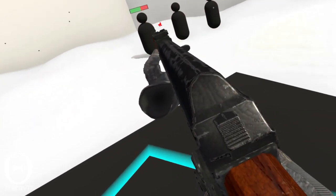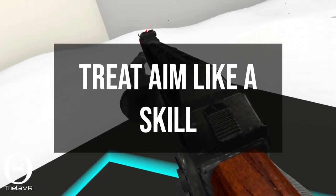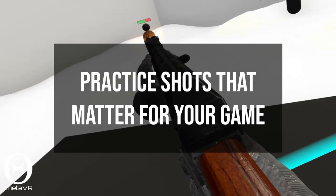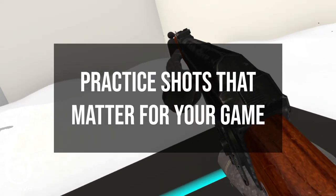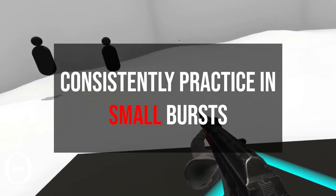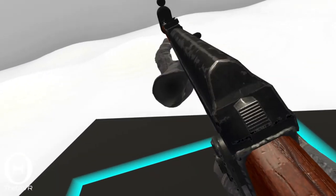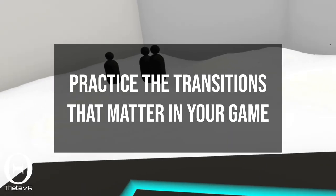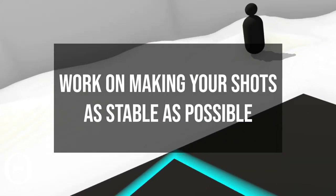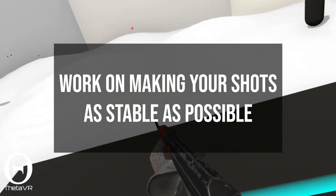To bring this all together, let's review how you can improve your aim in any VR first-person shooter. First, focus on improving aim as a specific skill — don't just expect that your aim will improve automatically. Practice the shots that matter the most in your game of choice. Consistently practice in small bursts, not big chunks of time. Aim is best refined with regular practice over intense practice. Make a point of practicing the shots you'll have to make during the most important transitions in your game. And finally, work to make your shots more stable whenever possible, whether that means positioning your body in specific ways or using equipment like a stock.